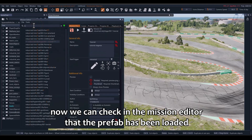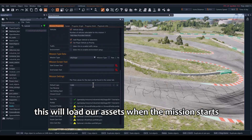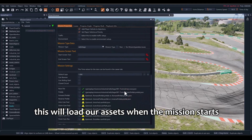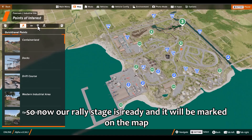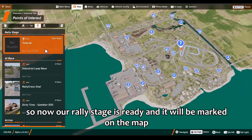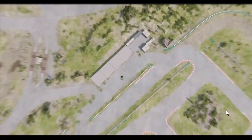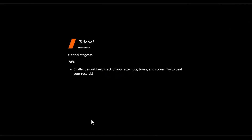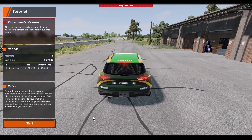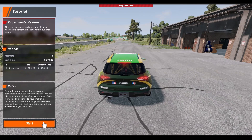Now we can check in the Mission Editor that the prefab has been loaded. This will load our assets when the mission starts. Our rally stage is now ready and it will be marked on the map. Hit Start and enjoy your new special stage. Thanks for watching.